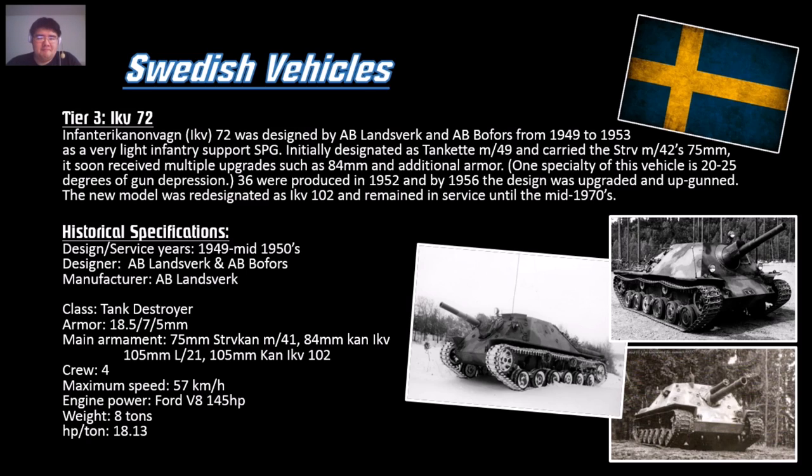A 105mm derp gun at tier 3 is insane — it's like the Hetzer at tier 4, basically one-shotting a lot of stuff. Think about it: the T-46's 76mm has alpha of a tier 5 medium, and this thing carries 105mm at tier 3. It's also pretty fast: 57 km/h with 145 horsepower, weighing 18.13 tons — horsepower-per-ton ratio of 8. Go shotgunning at low tiers.